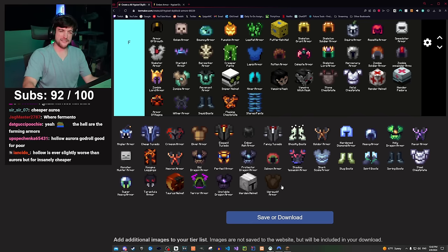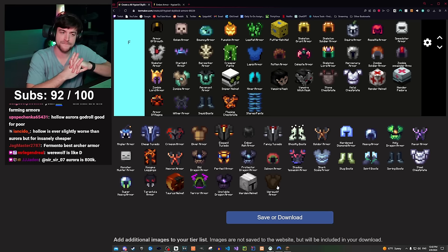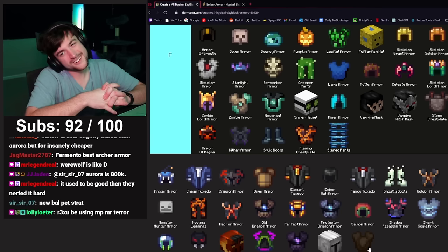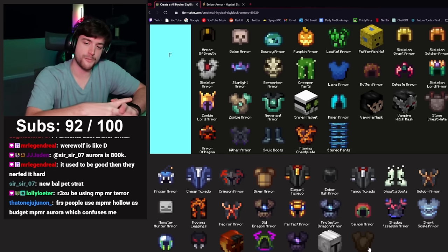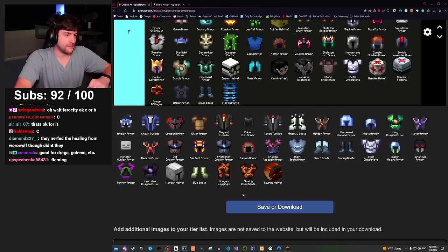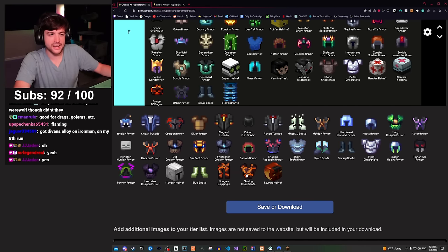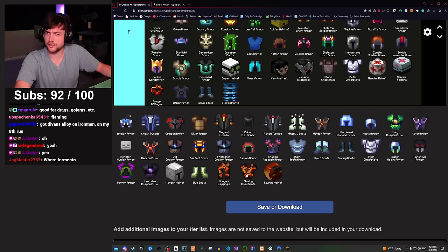Werewolf armor — because of Terror I feel like it's almost completely outclassed. It's good for weaker bosses that have a damage cap per hit, for example Arachne or dragons, but you're really not gonna — oh, you use it for bow? Okay, top of C tier then.